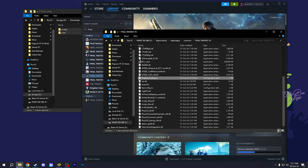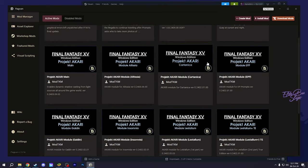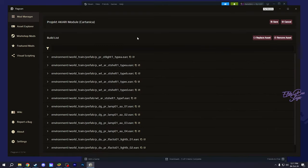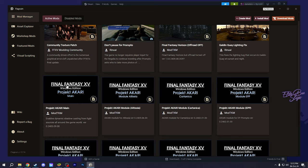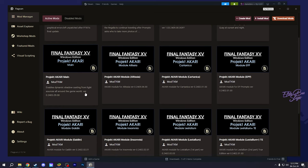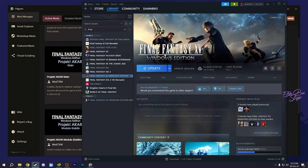I also have the Flag Room mod, Don't Pause for Prompto, Final Fantasy Horizon, and the Project Akari module, which fixes shadows and textures in most of the areas — including Altissia. This mod enables dynamic shadow casting from light sources all around the game world, basically fixing all the shadows that were bugged or looked weird.